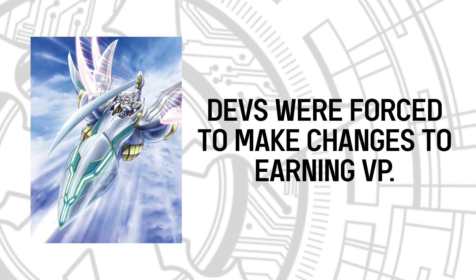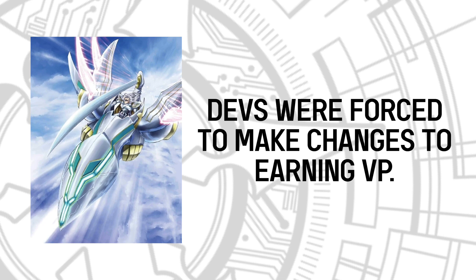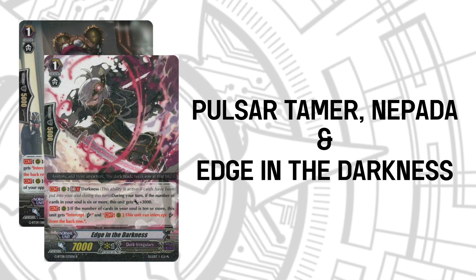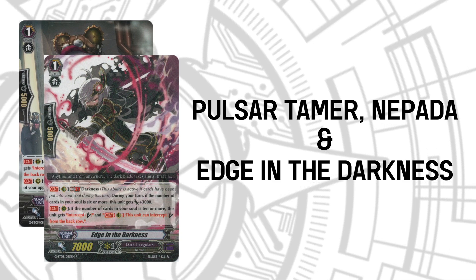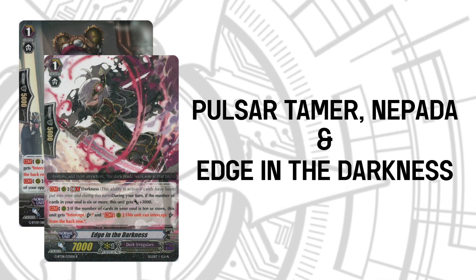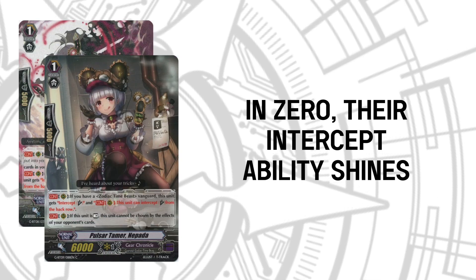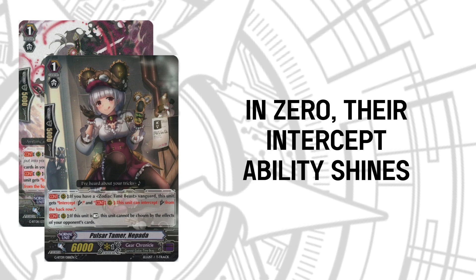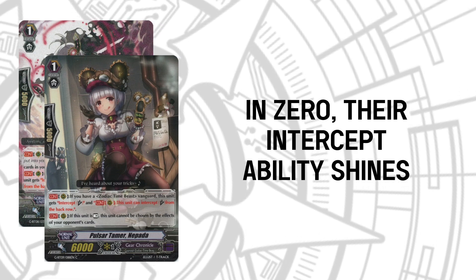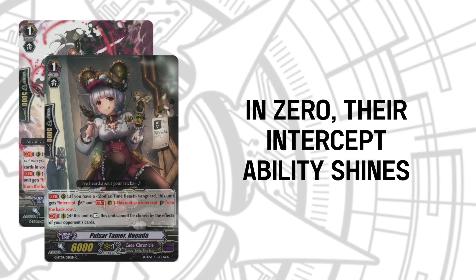Even I farmed VP — a decision I came to regret in the long term because it literally killed my phone. While VP Farmers have drastically decreased since then, there are still a few today because 500 VP is better than zero. Pulsar Tamer, Napata, and to an extent Edge in the Darkness were just okay tech options who didn't offer a lot. But in Zero they suddenly became the MVPs of any deck. Especially Napata, who can be fetched directly from the deck by Time Leap or Split Pegasus. With Zero's mechanics requiring players to get rid of intercepts before attacking the Vanguard, these two troublemakers are the perfect roadblocks to ensure your Vanguard stays safe. If your deck doesn't have multi-battle nor board control, you'll be at their mercy.